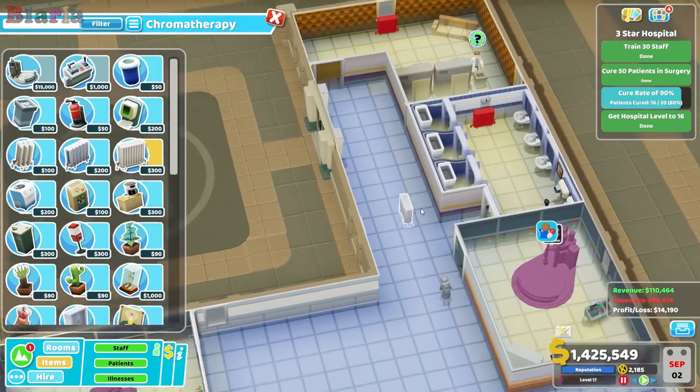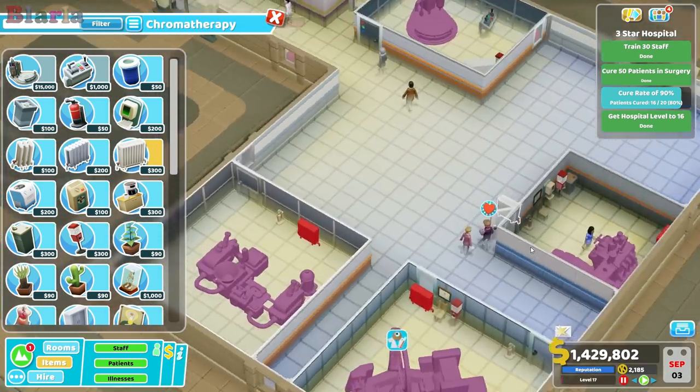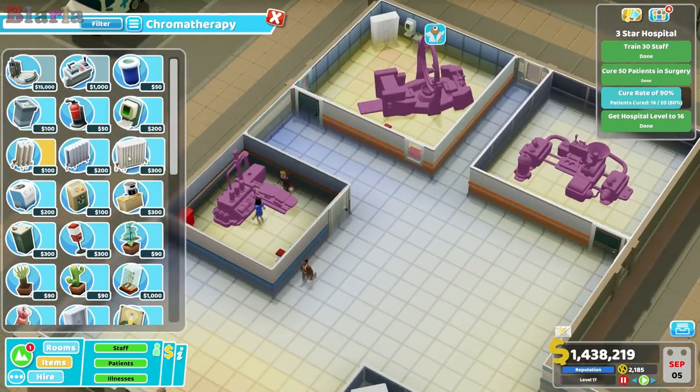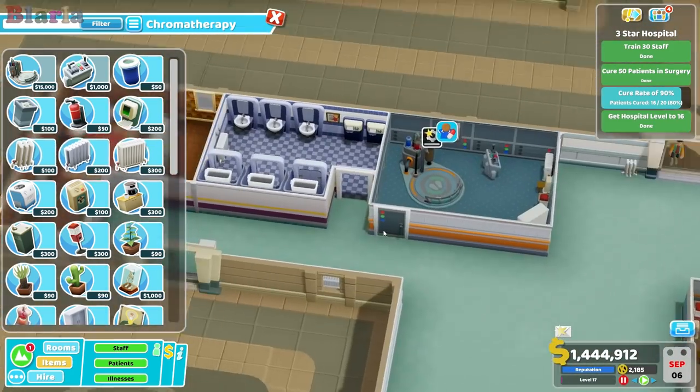We'll get the sweet dispenser and drinks machine in so they've got all their usual idling stuff. It is cold here — let's pop a radiator in there and maybe another one here too. Though we probably shouldn't go too nuts because we're likely going to muck around with this space.